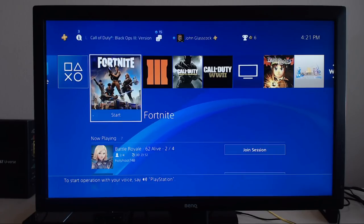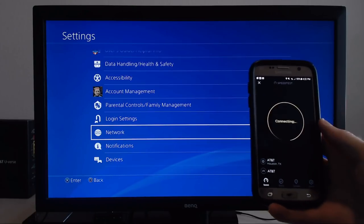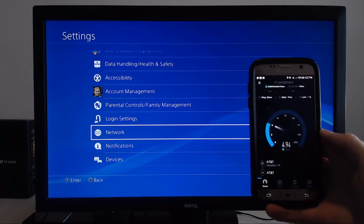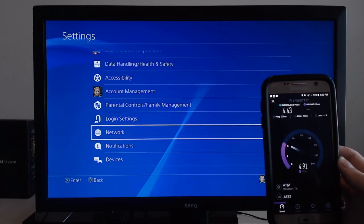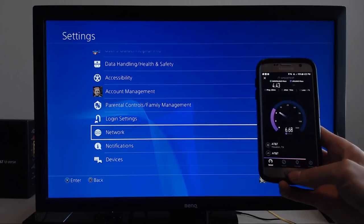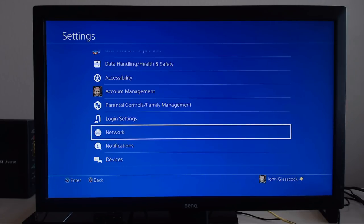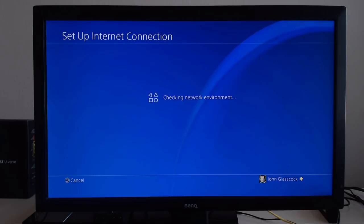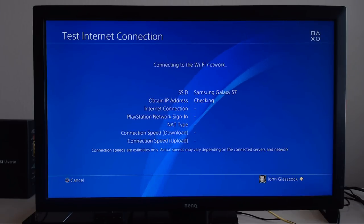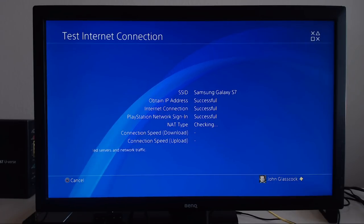Now we're going to disconnect from our gigabit fiber optic internet and see just how good the connection is using our wireless mobile hotspot. I'm going to show you guys what the speeds look like on my hotspot just to compare. As you can see, we're at around a 23 millisecond ping and around six-ish upload. We're going to turn on the Wi-Fi hotspot. We've connected to our Samsung Galaxy S7 mobile hotspot. It got a NAT type 3 — I have not seen that before, that is interesting.